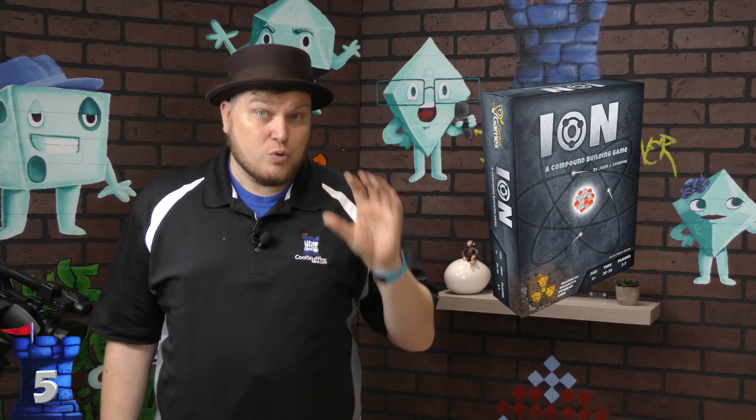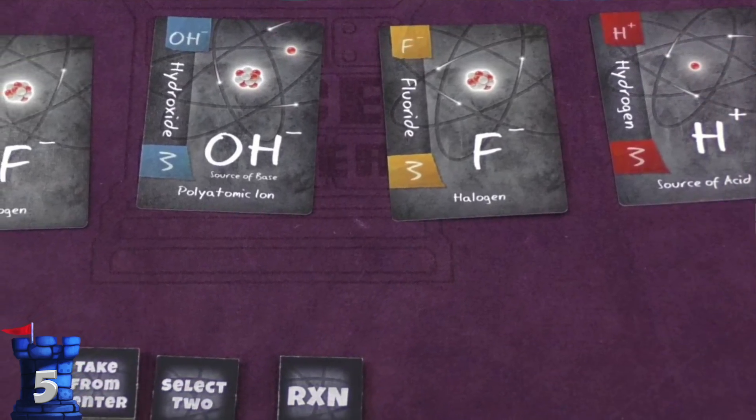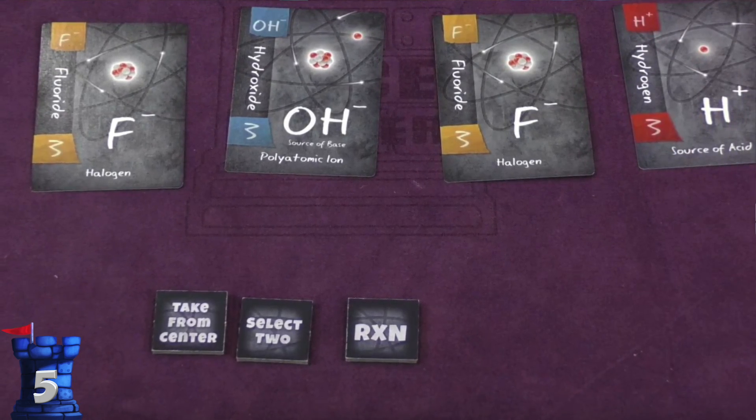Number five is Ion: Compound Building. This is a game from Genius Games — there are two of their games on this list, but I could have put more since they have five games right now and are continually making more, taking really good games and mixing them with strong scientific themes. In this one you have a hand of cards, take one card, put it in front of you, and pass them around — you are building atoms. Different atoms give you points, but you need to balance positive and negative neutrons. It's easy but has good science behind it.